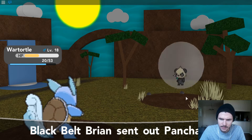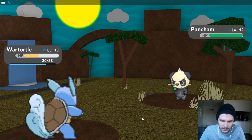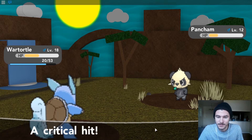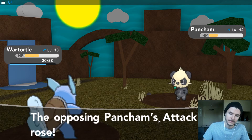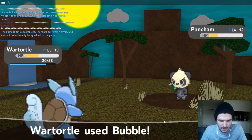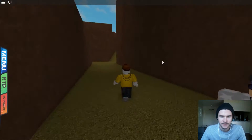Pancham — oh, it's that Fighting Panda. We're gonna take him out. Our Wartortle is getting close to level 19, which is very cool. Almost a one-hit. He used Work Up — attack rose, special defense rose, that's not good. Let's bubble this dude. Get the bubble out of my face, Pancham. Taking him out.